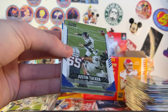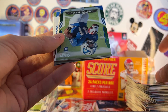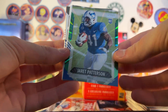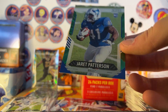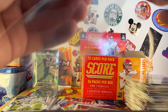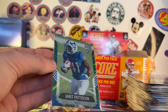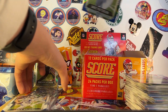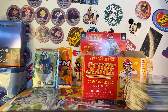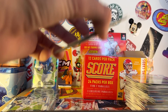Pack twelve: Justin Tucker, Murray Cooper, Kirk, Baker. Oh my God — Jarrett Patterson for the Bills! Numbered to 110 for my PC! What a pull! It's not every day you get a numbered PC card, and I think this is his only rookie card in the UB uniform. We're not going to top that — that's my favorite card we pulled and will be my favorite card pulled the entire time. Let's go!